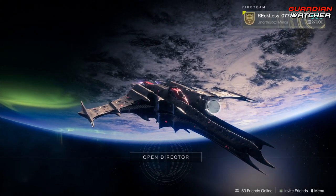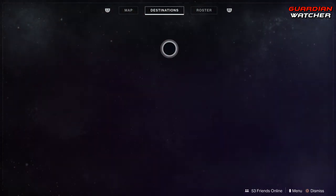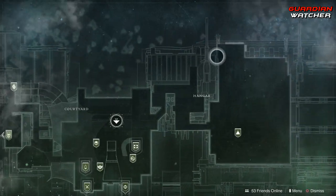It is week 55 of Xur, and Xur is located at the Traveler in the Hangar, somewhere around here.